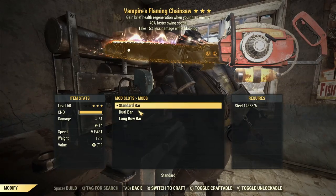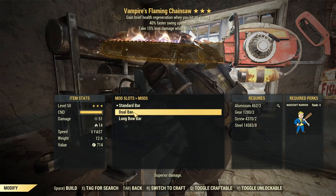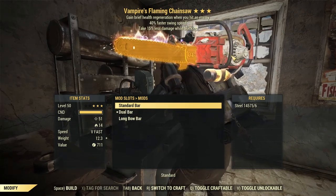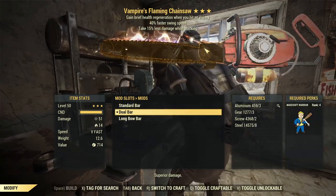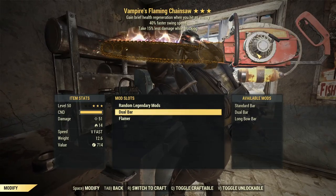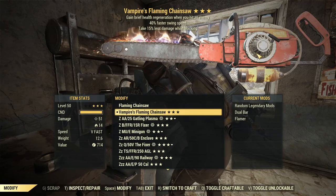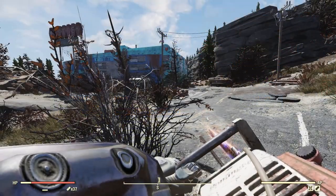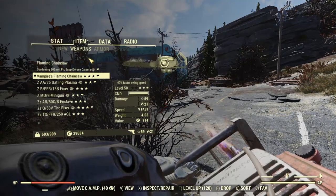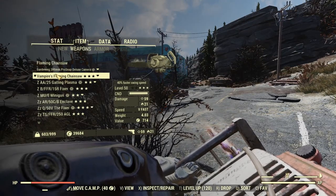And we're back. Now it's time for dual bar — superior damage, and it just looks cool with two chainsaws on the front. Let's chuck on the melee cards and test this thing out. We're over at West Tech for some testing on my bloodied power armor build.